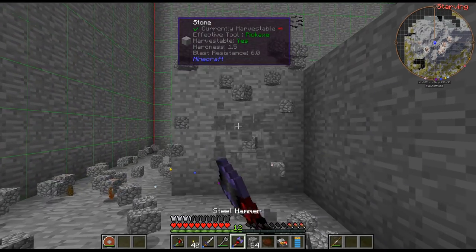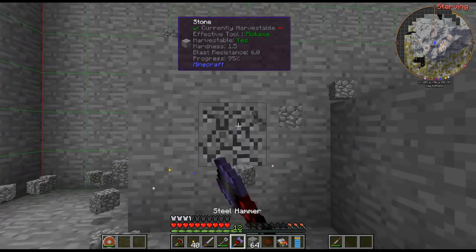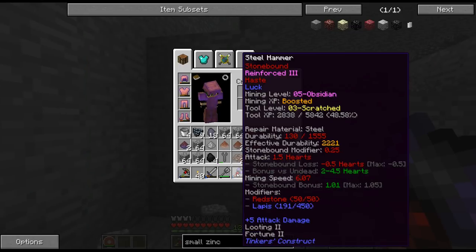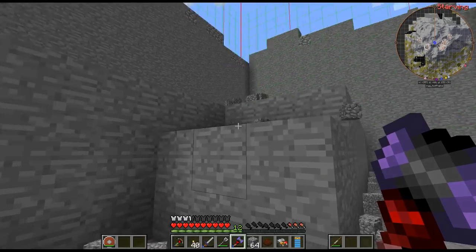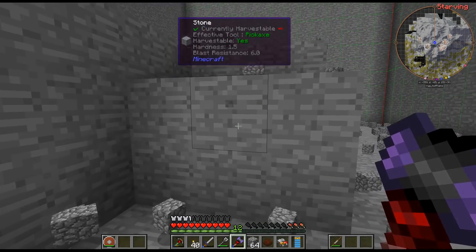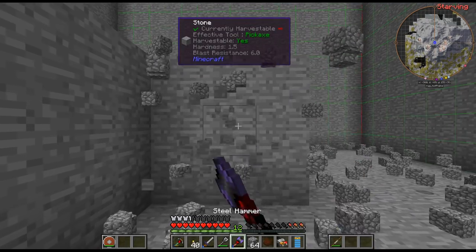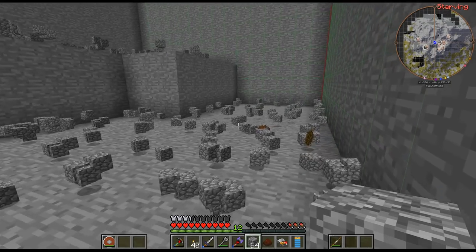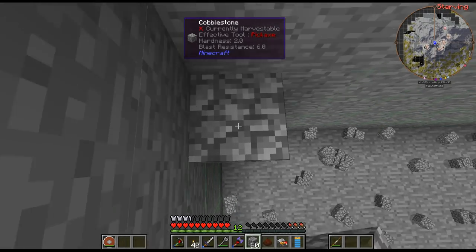I also brought my hang glider because I'm on top of a mountain — I'm up at level 153. Why don't we head back? I feel like if I leave these items they won't be chunk-loaded, so they're not going to despawn.